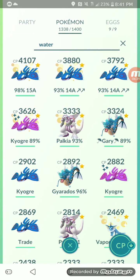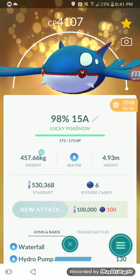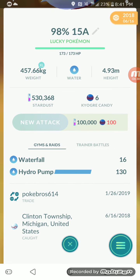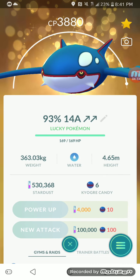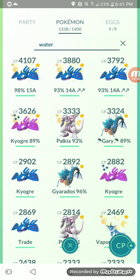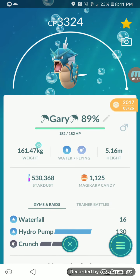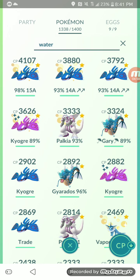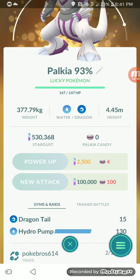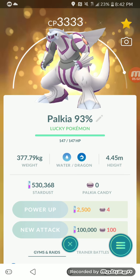Entei is also weak to Water Types. Kyogre is a really great Water Type — it's the best one in the game. Waterfall and Hydro Pump is the moveset you're looking for. I personally have one maxed and another one close to it, so I'm definitely going to be using those. For other Water Types, you can use Gyarados with Waterfall and Hydro Pump — it was the best Water Type before Kyogre was released, and now it's second best. Palkia with Dragon Tail and Hydro Pump is also a great counter — if you have it powered up, give it a go.